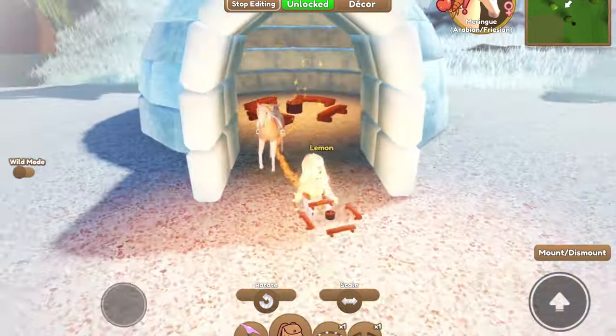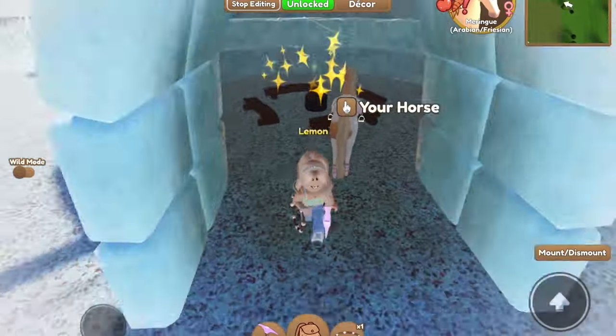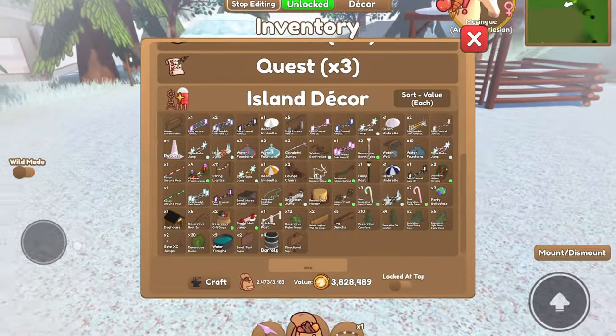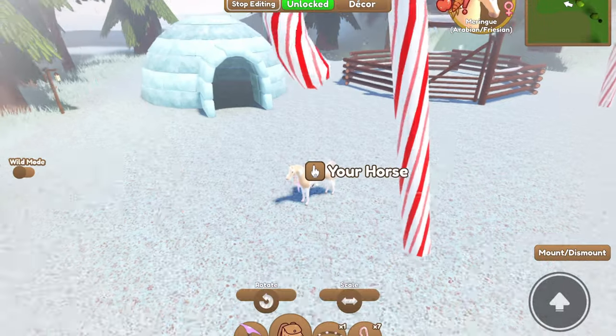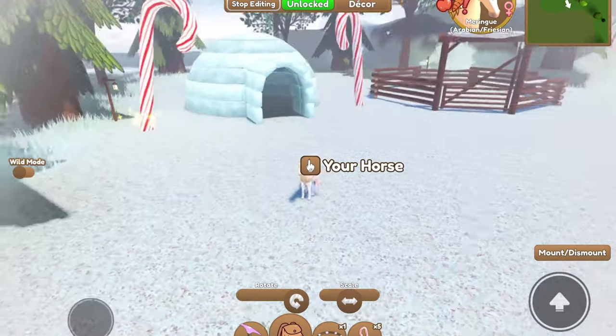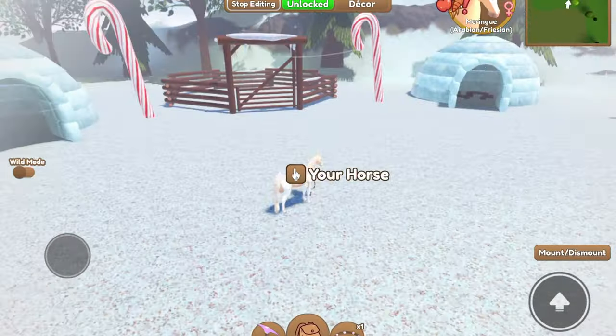On the inside of the igloos, I went ahead and added the normal campfires — they seem to fit pretty well in there. I just had two, so we did the two that were closest to each other and the third one you don't need to go into. Around the place I went ahead and added some candy canes to add to the festive holiday vibes of this area.